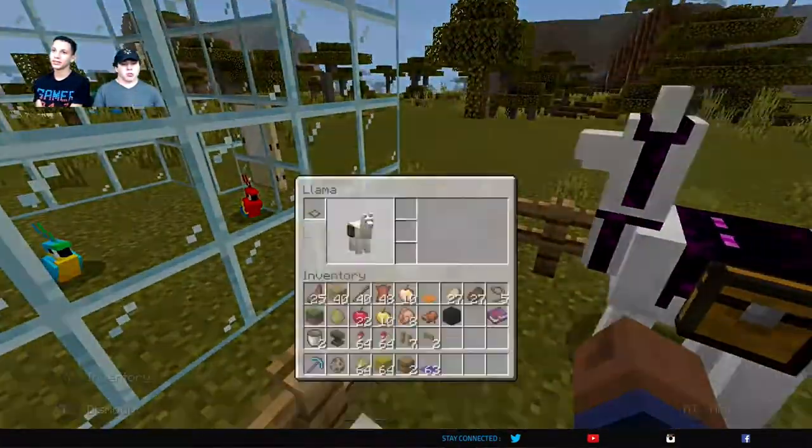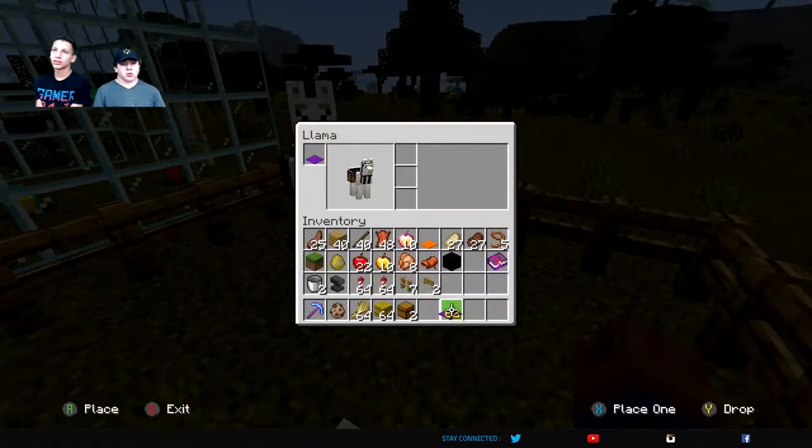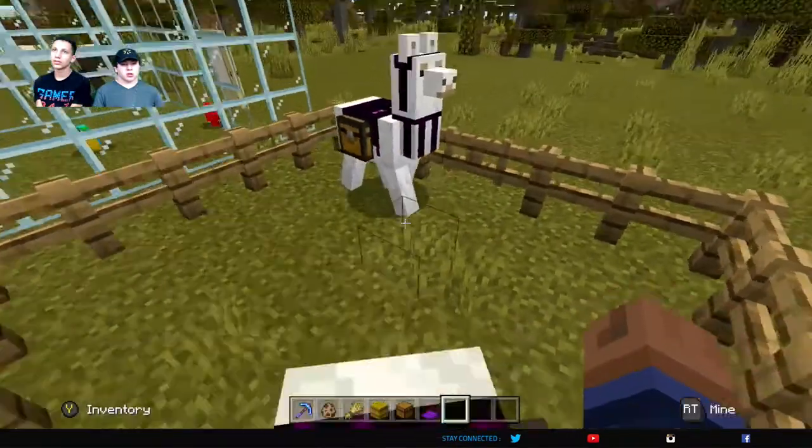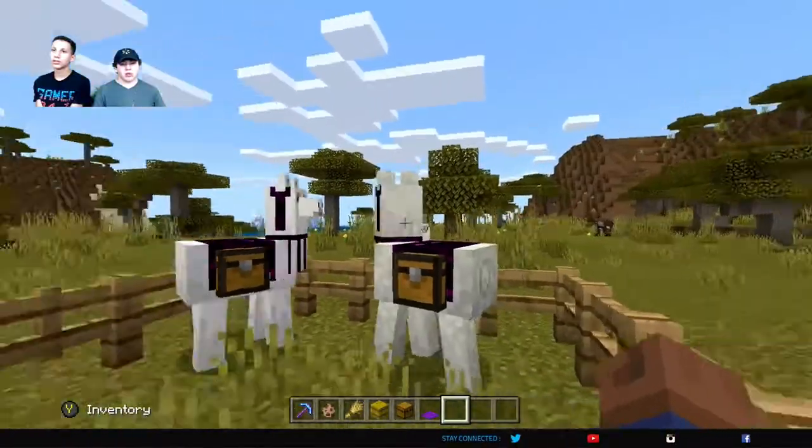You can just get on this one and put a carpet on this one. Usually they have more chest spaces — not sure why they've been showing the full chest space here. But that's basically what you do with llamas.